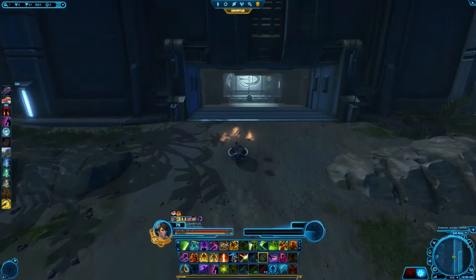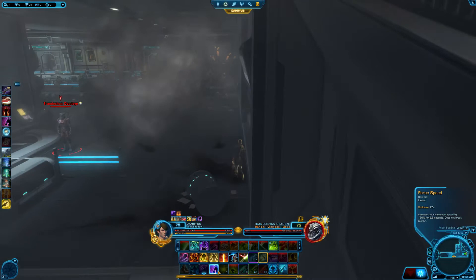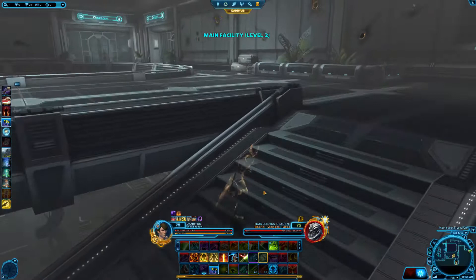The Dxun Nature of Progress Operation is available at level 75 on Onderon, which you can reach if you have access to the 6.0 Onslaught expansion. Nature of Progress is a really fun operation that has four boss fights, two ad-rush boss fights, and a couple other fun encounters, including the dreaded Stare Boss.